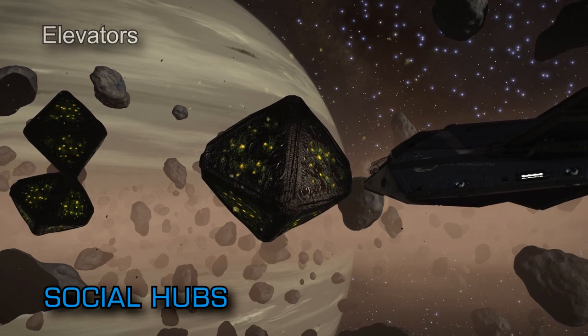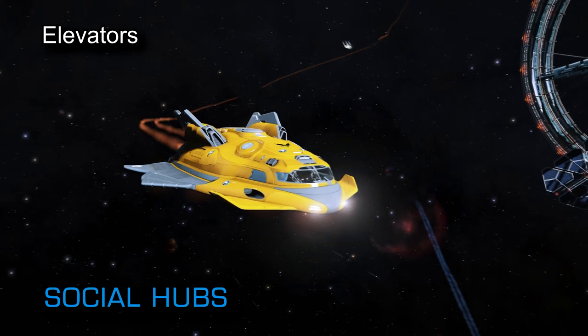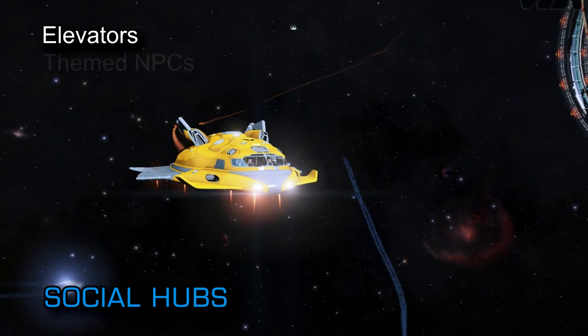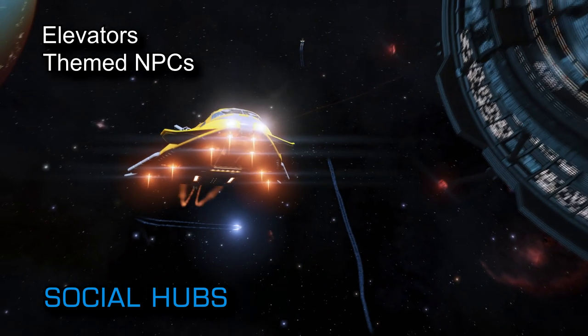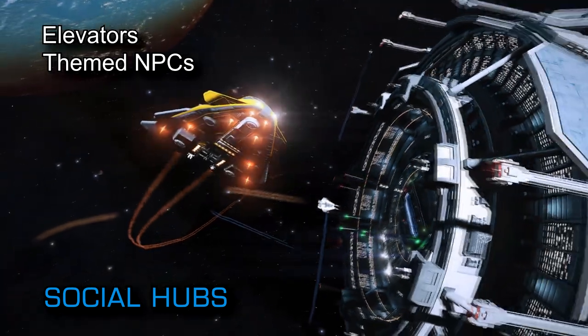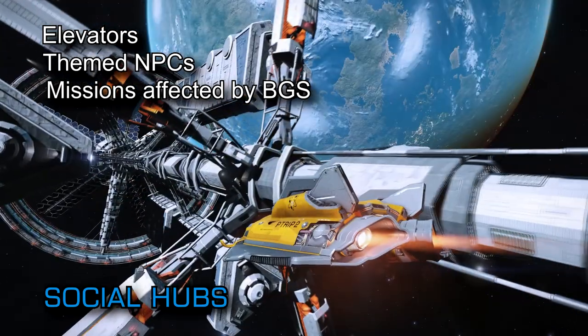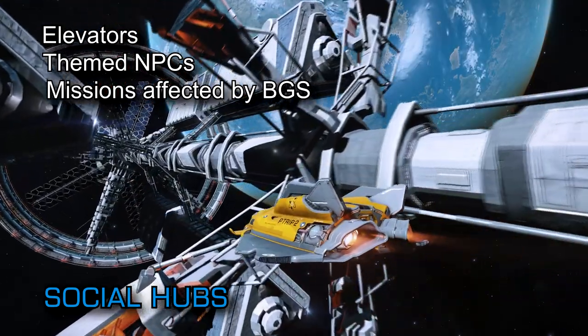There are also elevators to move players around stations. The social spaces have been built with efficiency in mind, so don't expect to be walking for miles. The NPCs in social hubs will differ depending on where you go and will change based on the factions that control the hub at a given time, and the availability of certain types of missions will be affected by the background simulation in much the same way as it is currently.